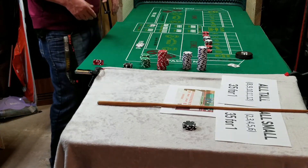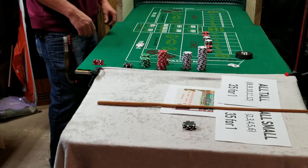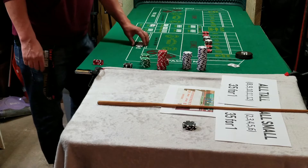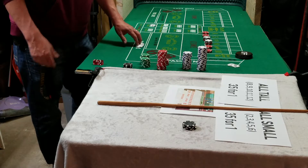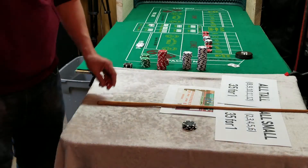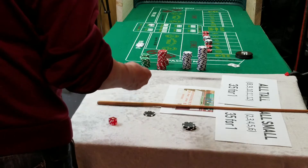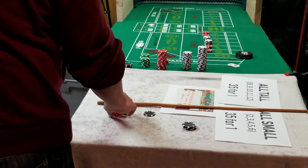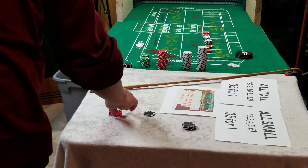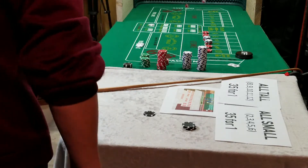Hey guys, I just thought I'd do a fun little video here. I'm gonna see how much I can make with my hundred dollar bankroll. I started with a hundred dollars, but I placed the bets before I started the camera. I basically have three units on all of the numbers up top, which left me three dollars for the pass line. I'm at a three dollar table — that's ninety-nine dollars in, one dollar left. I'm just going to keep pressing it.